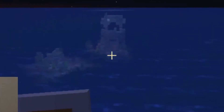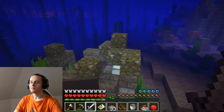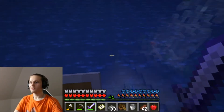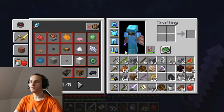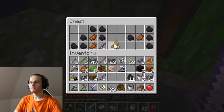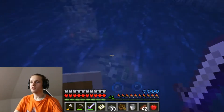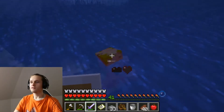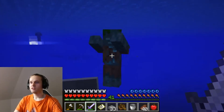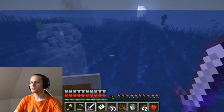Now let's see if there is a chest down there — it seems pretty suspicious. I found the chest! Now I need some air. I should have brought a door with me. Not the best fishing rod, but okay — I can still take those fishing rods back home and disenchant them on the grindstone to receive some experience back, so it's worth a little bit.